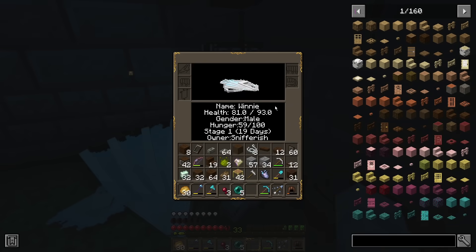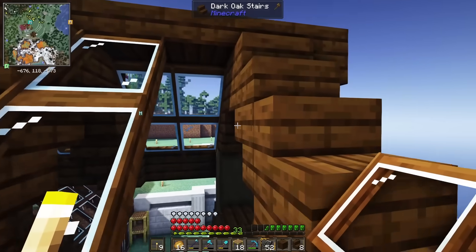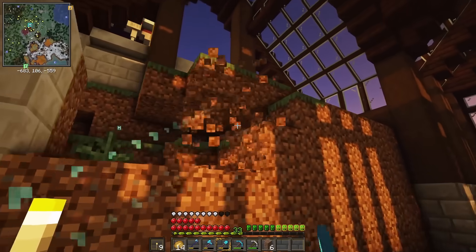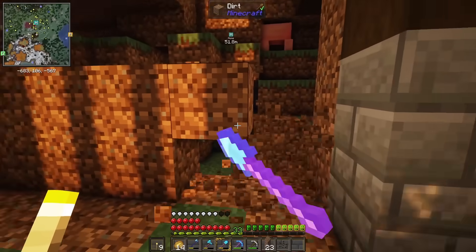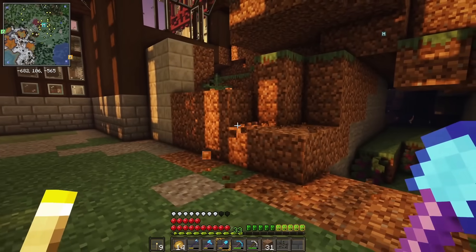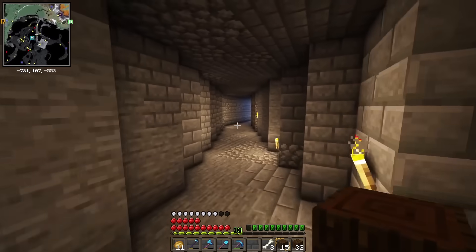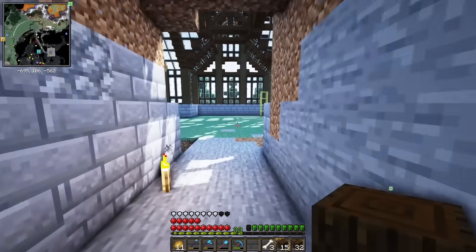Finally, he was old enough for me to interact with him — see his hunger, age, and give him armor. After some consideration, I decided to go with the name Winnie for the dragon, as a nickname for winter. I happily accepted Winnie's company while I built the greenhouse, and continued to work every single day until the outside was complete. Once I finally got to the inside, I had a wonderful idea to build a tunnel leading from my chest room to the greenhouse, so I could grab supplies without climbing up and down ten flights of stairs. It served an excellent purpose and made transportation of supplies to the greenhouse swift.